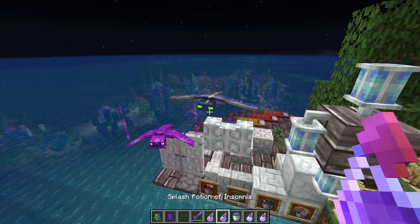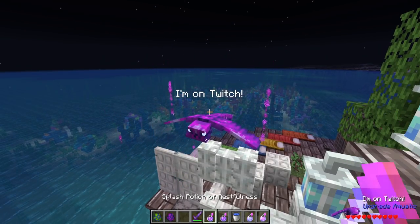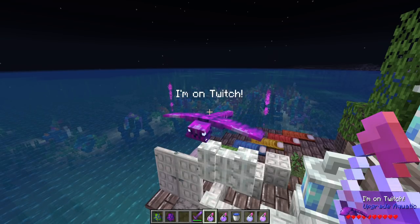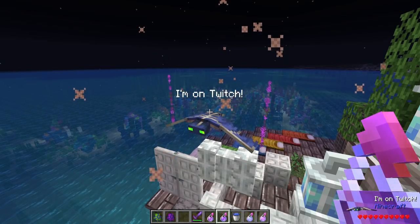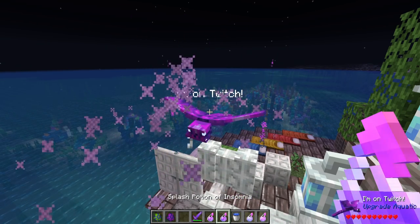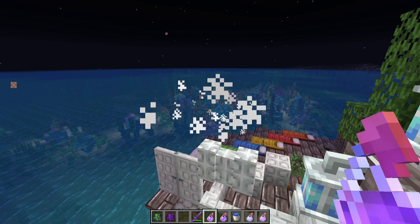If you use these potions on a phantom or a flare, you'll get special effects. By using a potion of restfulness on a phantom, it'll turn into a flare. And if you use it on a flare, it kills it. If you use a potion of insomnia on a flare, it will also revert it — so you could feasibly switch them back and forth. But two potions of any kind and the creature dies. These guys hate everything and will pretty much kill anything that doesn't have insomnia.